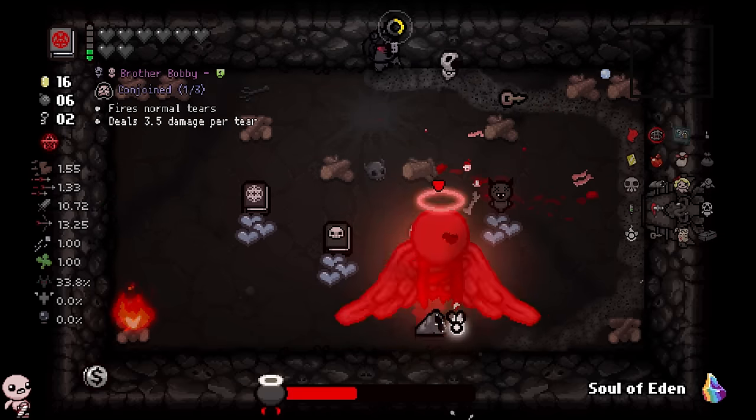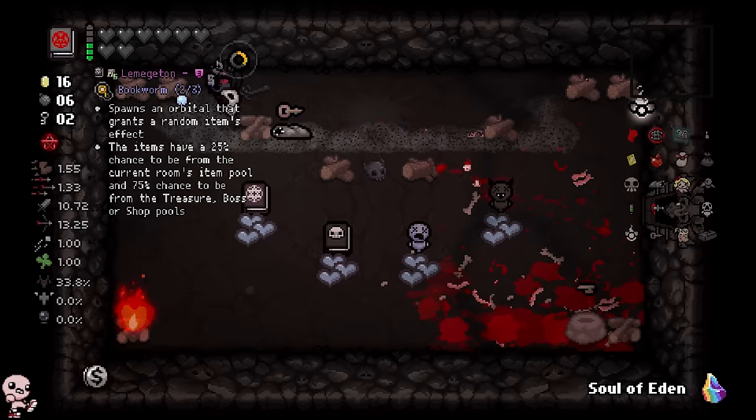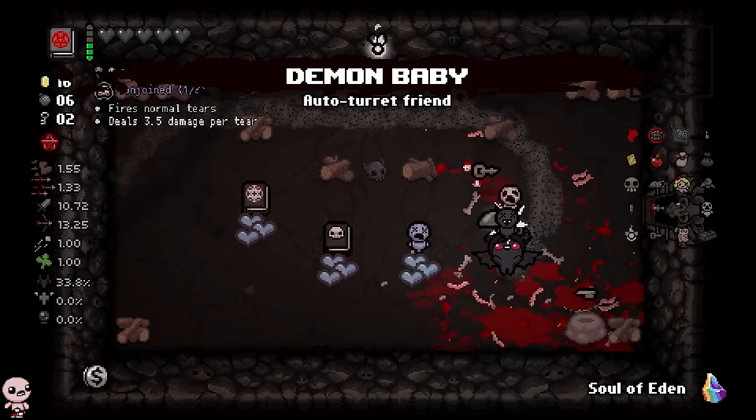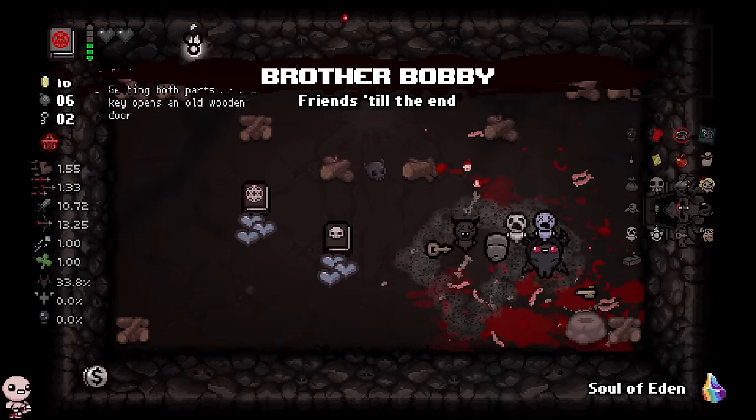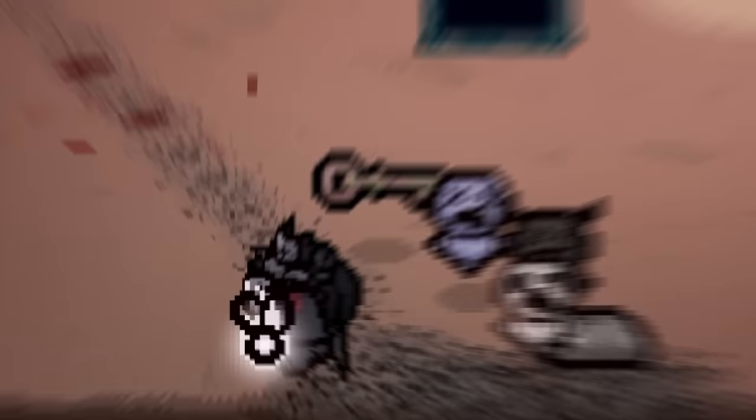Give me this guy — I almost threw it away there for a second. No punishment needed, I never get punished. Let's go! I'm definitely taking you and I'll take you. This can be conjoined — this is the full-on Key Piece. There you go, that's what it looks like. It actually looks pretty cool.